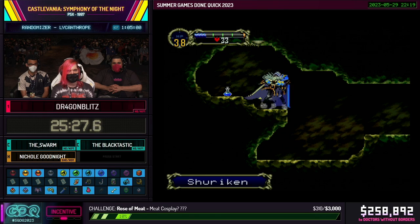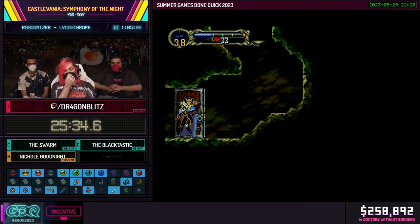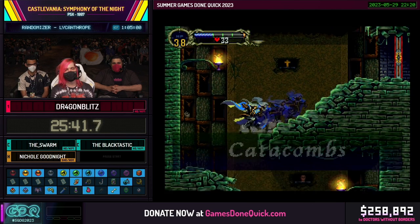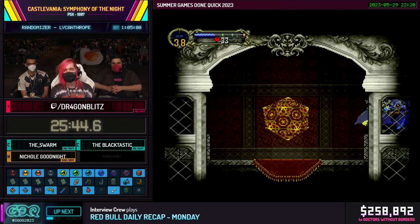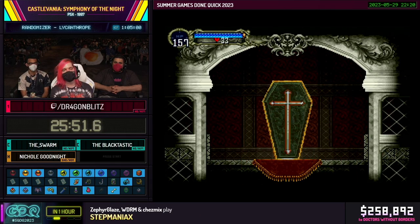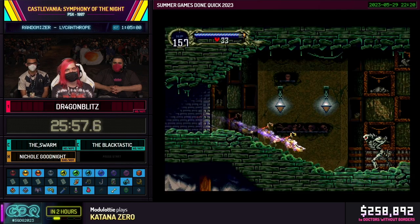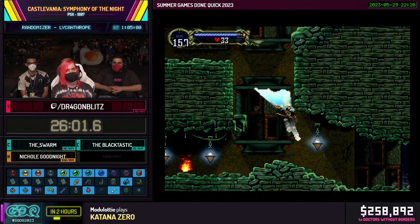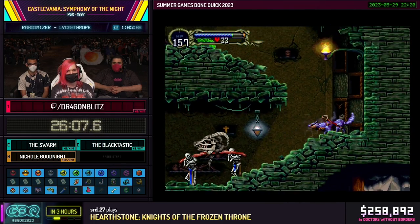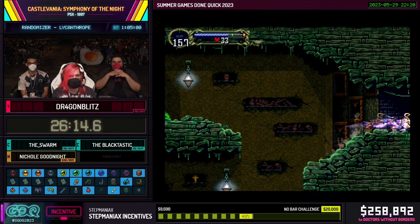I'm going to grab an elixir just so I have the opportunity to refill my HP in case things get dicey, because coming up is a brand new skip — like a week old. This was discovered and popularized by a combination of runners, Jammer and Fire1520. They found a new way to traverse the spike room that normally guards the spike breaker. There are a couple different ways through, but we recently discovered a way that doesn't involve grabbing Power of Mist or the bat relic. So with neither of those relics, I'm going to get through by taking advantage of safe spots that aren't actually covered in spikes but look like they are.